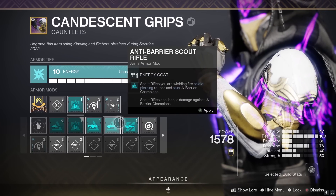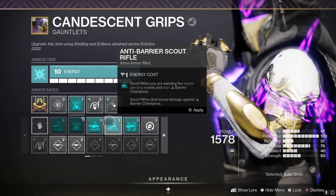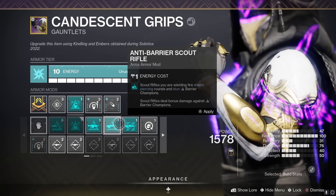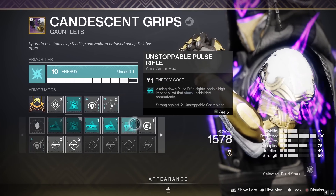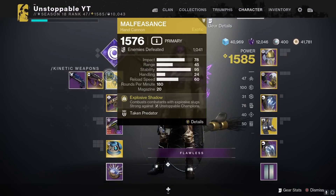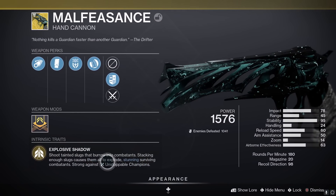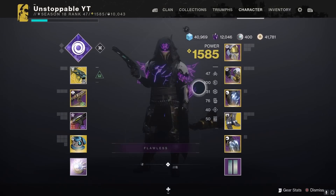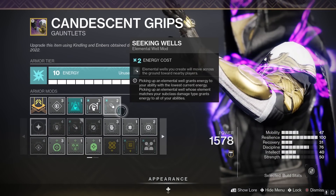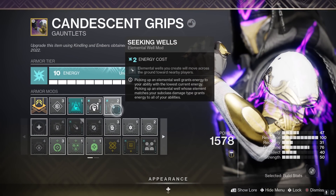On the arms, we have a Resilience mod and Focusing Strike, which grants class ability energy when you damage with a melee attack. Causing damage with a grenade reduces your melee cooldown. This is where you can change it - if you need Anti-Barrier, swap Focusing Strike to whatever you need. With this build you'll never need Unstoppable because the Malfeasance actually has Unstoppable built into it now, which is why it's so strong in lost sectors. We also have Seeking Wells so wells come toward you.